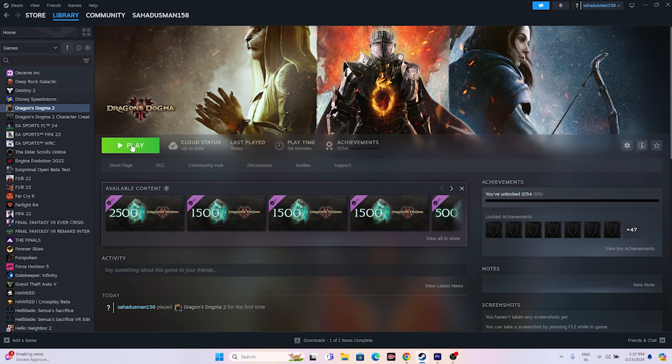Another trick: hit the Play button and then press Alt+Tab on your keyboard. I found this on Reddit and it actually helped a few users, so it's worth trying. Press Alt+Tab after hitting Play, and that may get the game to launch for you.